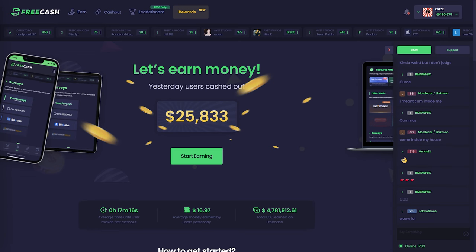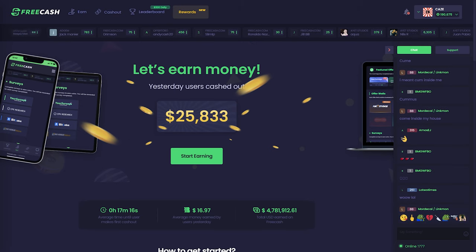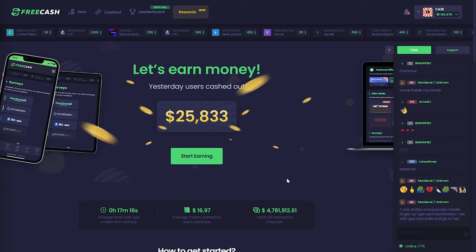The number one option I recommend and my personal favorite site for earning free money is FreeCash. FreeCash is basically a site where you can do surveys and different tasks in order to earn money, which can then be withdrawn in the form of gift cards and even CSGO skins. We would be doing surveys and tasks for coins in order to withdraw them as CSGO skins. I'll have my affiliate link in the description below, and if you sign up with it, it'll give you a free 100 coins to start, which is the equivalent of a free 10 cents.